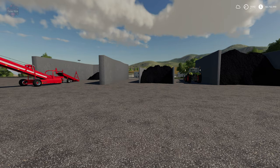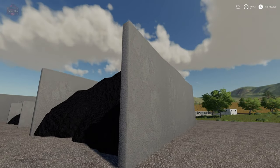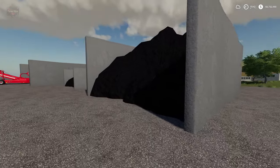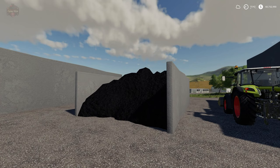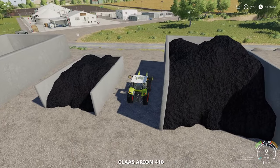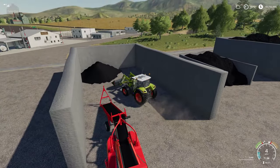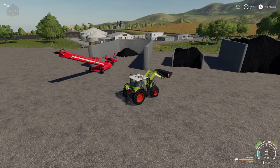This is the large variant — this is what large looks like. This happens to be the export profi version. The export easy version lets you just pull up in front and sell it. The profi version requires you to get right up into the heap to sell the product. This is the small export profi placeable — it gives you a size comparison between the two. They're both functional the exact same way. The only difference with the easy export variant is you can unload in front of the placeable versus having to back into it.